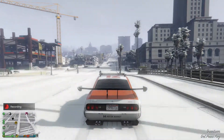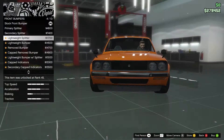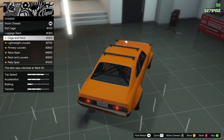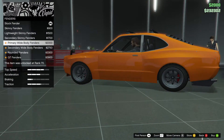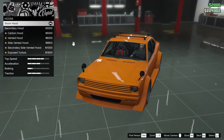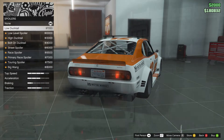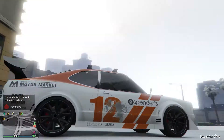I'm just going to quickly go through some of the upgrades so you can get a feel of how many it has. It has 12 front bumpers, 6 rear bumpers, 8 chassis, 5 exhausts, 7 fenders, 12 grills, 6 hoods, 10 liveries, 4 mirrors, and 9 spoilers. That is a lot of upgrades for this car.